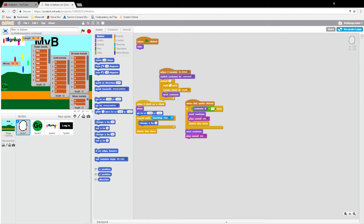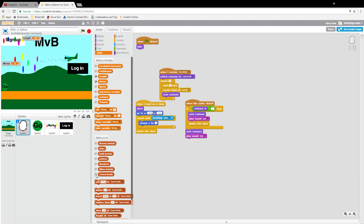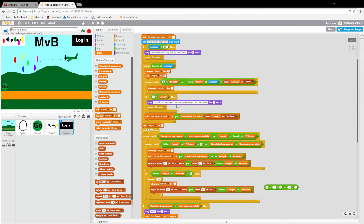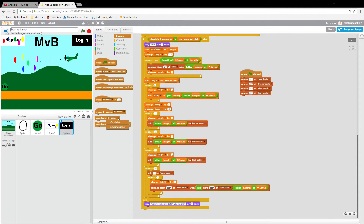Hi guys, back for another episode of our clan cloud saving tower defense game. In this episode we are going to make it so you can get to the home page of the game by clicking on the login button, and then you will be able to save your data. I'm really excited for all the awesome things we are going to do today, so let's get started.